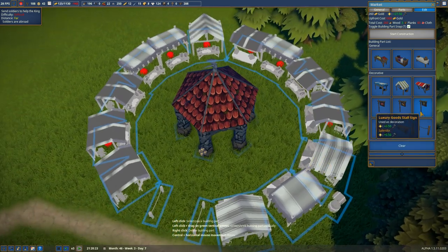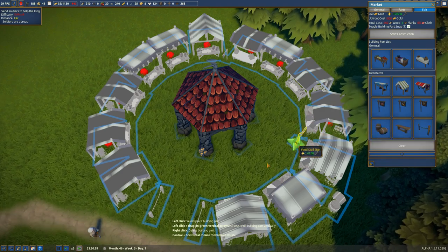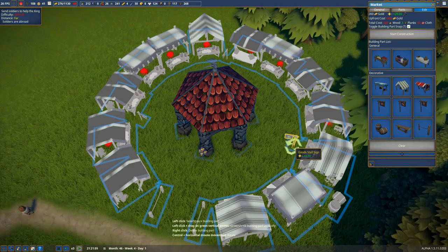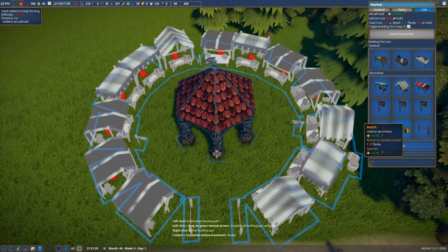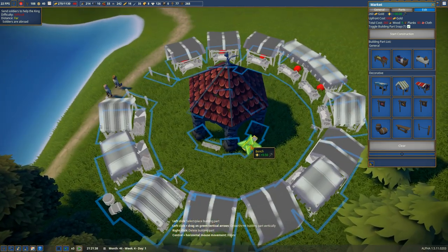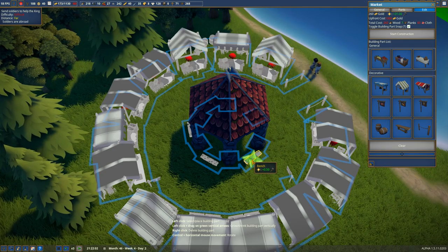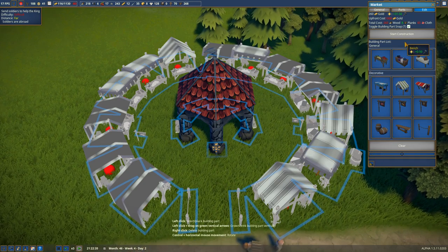Do we need barrels? Sure — put some barrels over there. And then we can have our signs up. I like it a lot better now this way. Food mostly on this side, and then goods are over here. See if we can squeeze a well in the middle of this thing. We can also do some benches around it. We've hit the part of the game where we're just making things pretty. Two entrances there, benches around — much better.